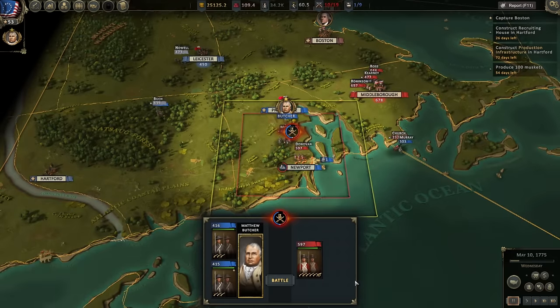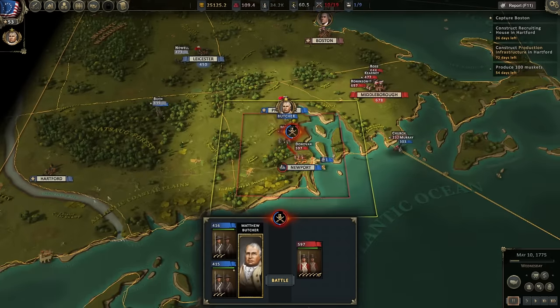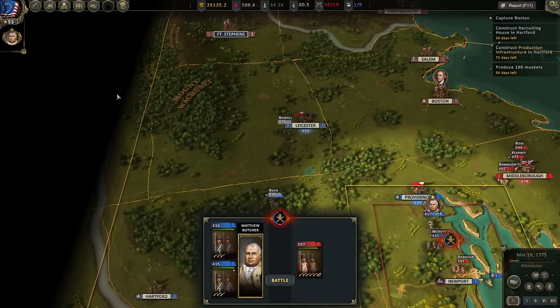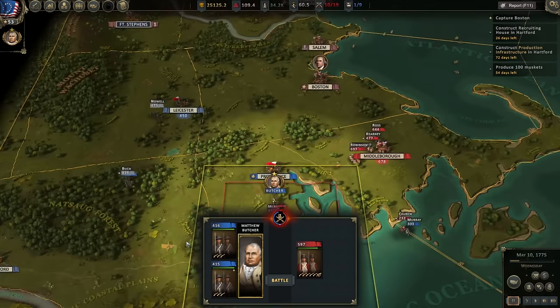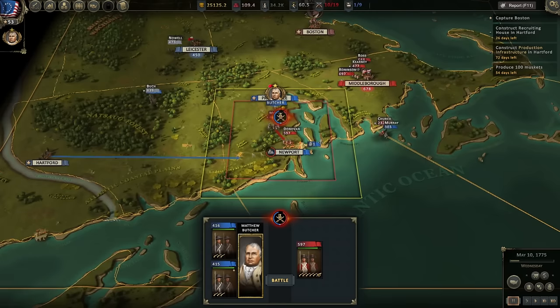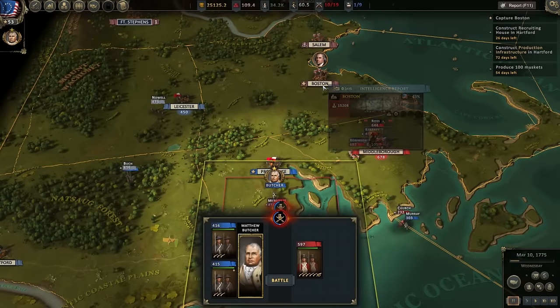We are playing episode number three of our Let's Play series. Playing through the American 1775 campaign, in the first episode things went well. We advanced from Hartford with the bulk of our forces, and we were able to take Newport and Providence from the British, defeating small regiments. We also took Middleborough, so we had control over the whole southern coast here in New England.